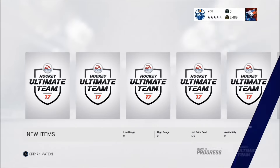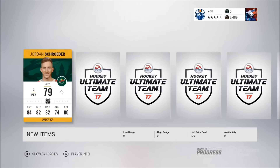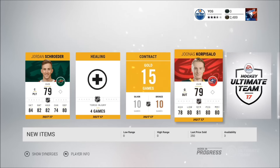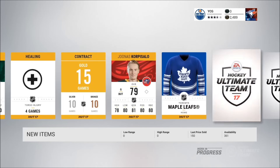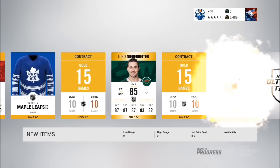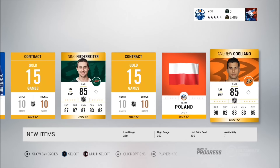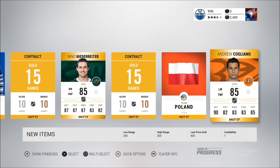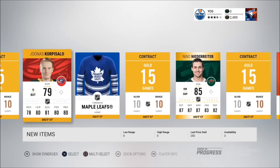Let's see if we can get a Team of the Week pull — possibly. That'll be a Jordan Schrader, a gold contract, Jonas Corpus Allo as a goaltender, a nice Maple Leafs jersey, Nino Niederreiter — I can take that — and Andrew Cogliano. So two not great overall cards, nothing fantastic.